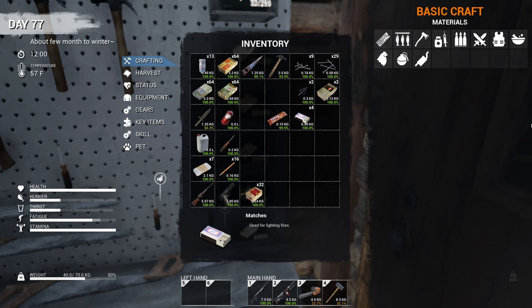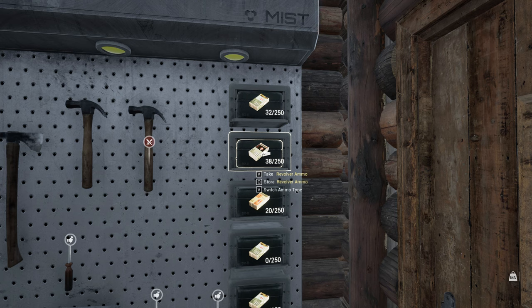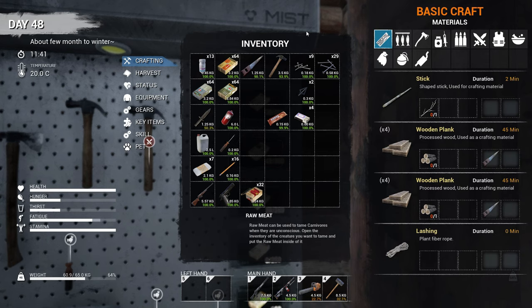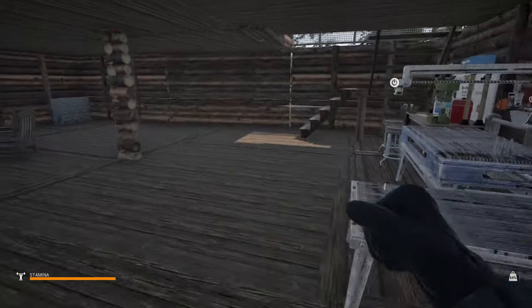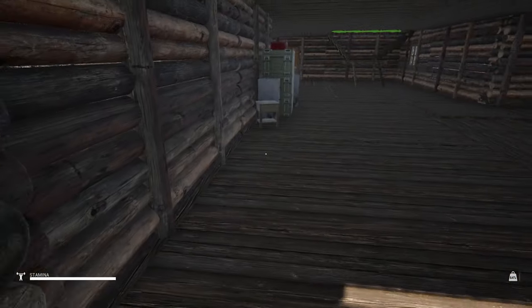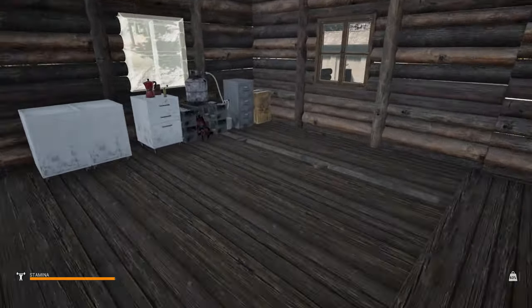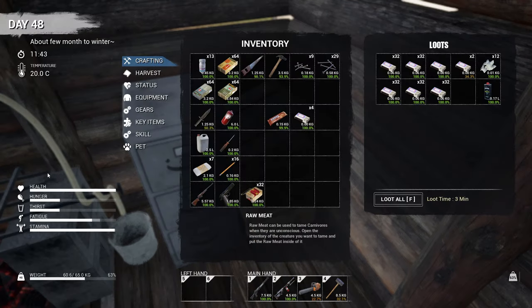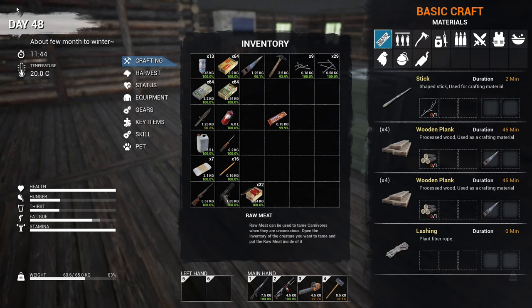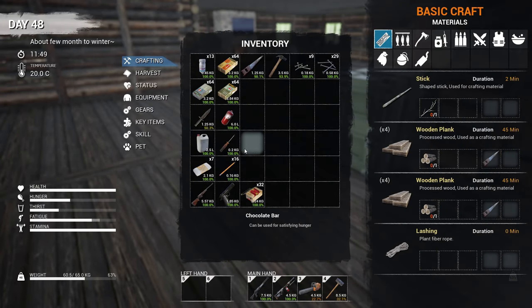Looks like the mist is getting ready to leave. We got three high quality arrowheads. Picked up some more matches, put them over here. Got a little candy bar — I'm just gonna eat it. That got the last remnants of this mist event out — yep, it's gone.